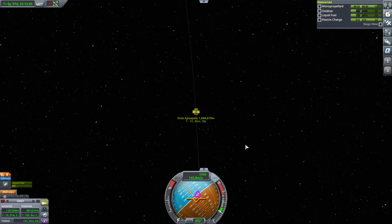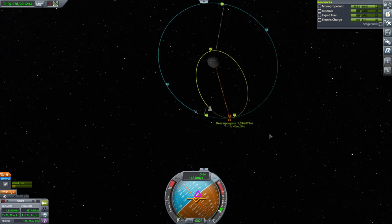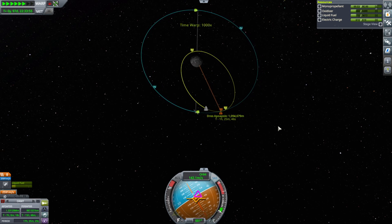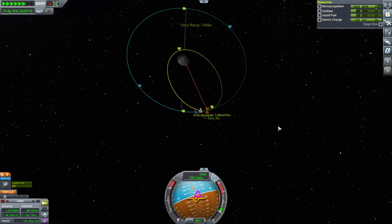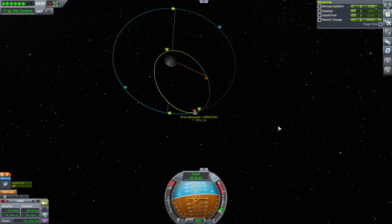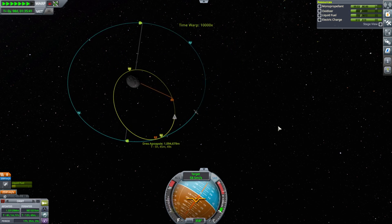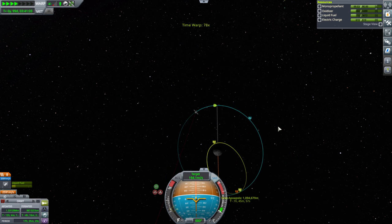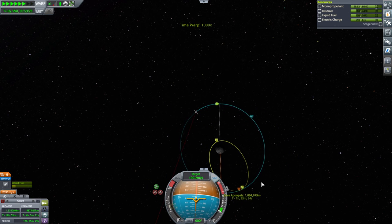For heaven's sakes - nothing would be able to communicate. How long is the sun going to block us for? There goes that opportunity. Now we've got comms, and we might as well bring the orbit down on that side.